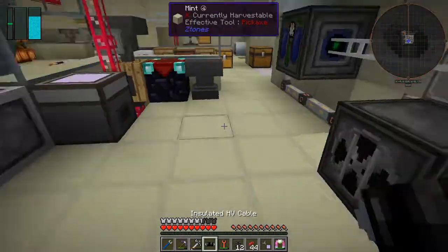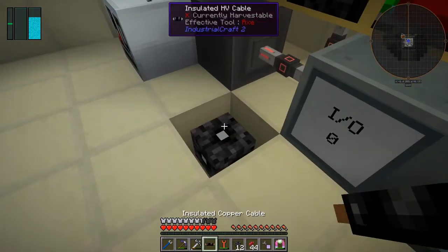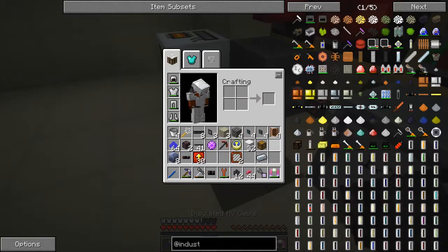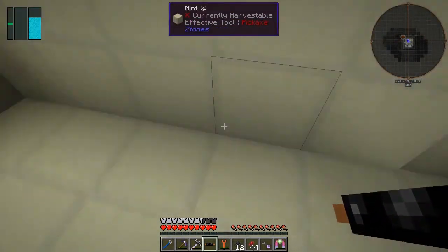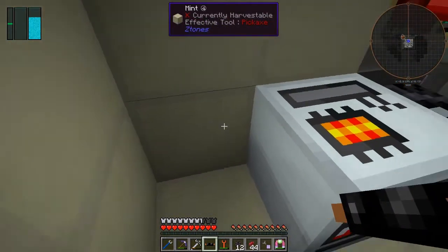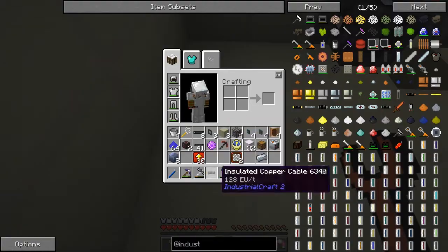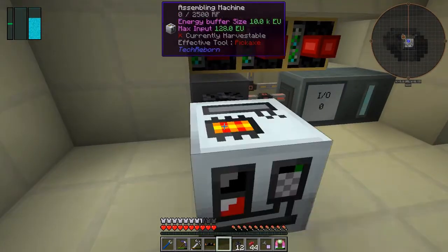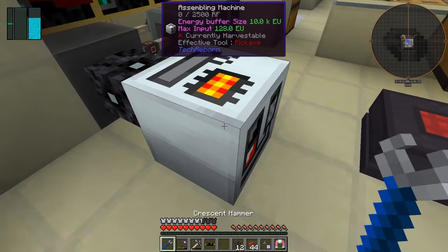It's called HV, so we need one of those — let's get an HV insulated cable and see if it connects up. Oh, it would if I put it in the right place. Still no connection — interesting problem. I don't know what to do. Maybe I need to go to the back to connect from one side, but it's certainly not connecting from this side.